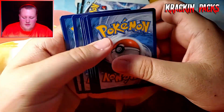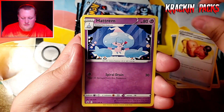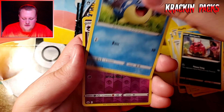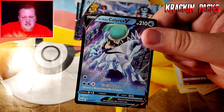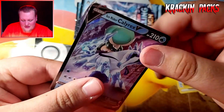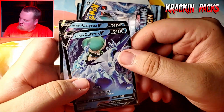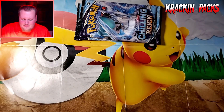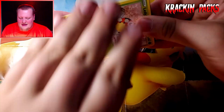Here we go — can we get an alternate art? I would love to get an alternate art. Intelion, Flaffy, Sneasel, Galarian Farfetch'd, Burfrew, Venipede. Are you kidding me? Did we just pull the same ultra rare two packs in a row — back to back Ice Rider Calyrex V? I don't need to look up the value for that one. What are the odds of pulling the same ultra rare two packs in a row? That is definitely a first for me.